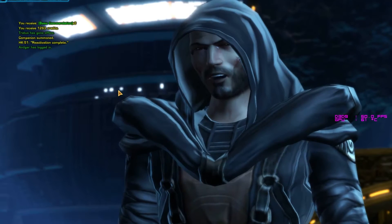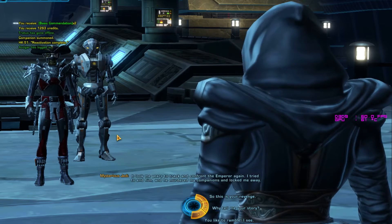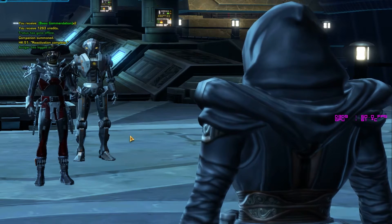So what we're going to do here is keep him in the middle. What we want to interrupt is 'Power of the Force' — it's a big channel. We will get stunned and pushed around in this fight; that's the only thing he really does. He doesn't do much in the way of damage — he was quite easy back in the day, and even now it's quite easy. Stay in the middle so you don't get knocked off, and there are purple circles on the ground to avoid.